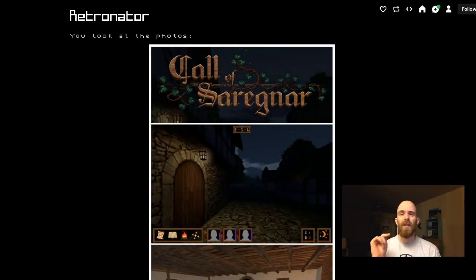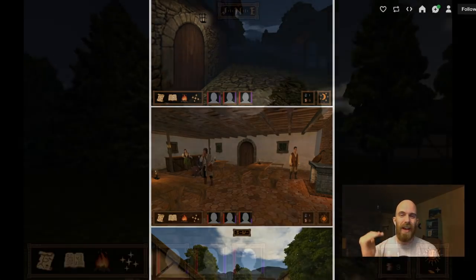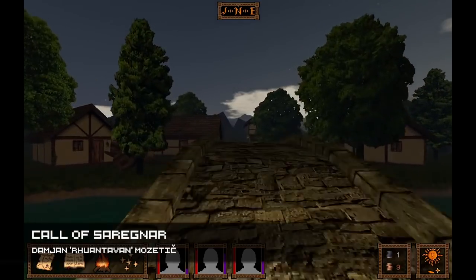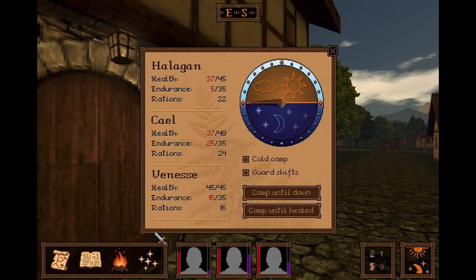We're going to stay with games that use 3D graphics for a moment. The game we're talking about is Call of Saragnar. It's an old school 90s-like RPG that if you played Betrayal at Cromdor or my favorite Daggerfall, you're gonna feel right at home. I love this kind of 90s aesthetic, so yeah, check this game out.